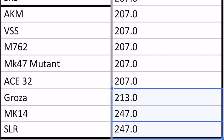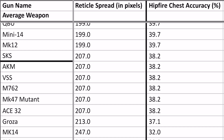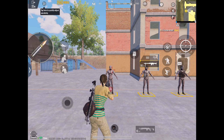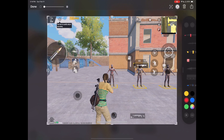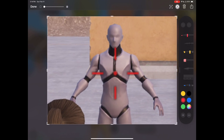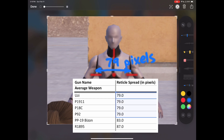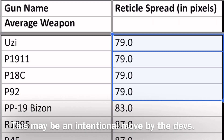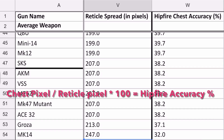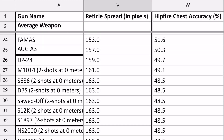We can then take this reticle diameter one step further by converting this number into hipfire accuracy as a percentage of shots hit. To do this, we must first measure the diameter of a human chest area, as this is the largest target and center mass of an enemy. It is revealed that on the iPad Pro 12.9 inch where I conducted this experiment, the enemy chest is exactly 79 pixels in length — which just happens to be the exact same length as the most accurate hipfire in the game while moving. If we divide our reticle spread by 79 and then multiply by 100, we now know the percentage chance that our hipfire will hit our target.